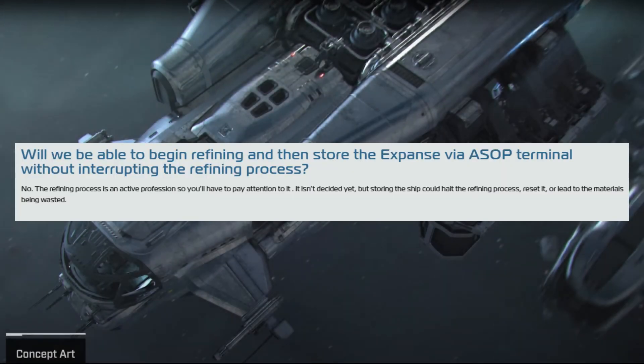Will we be able to begin refining and then store the Expanse via the ASOP terminal without interrupting the refining process? The short answer is no. If you store that ship, the process will either reset or some materials will be wasted. You're not going to be able to start that process and log off.